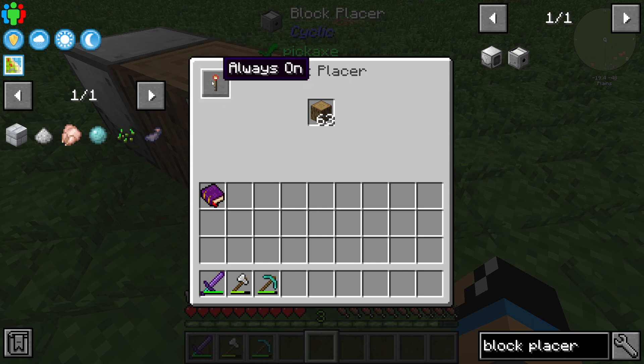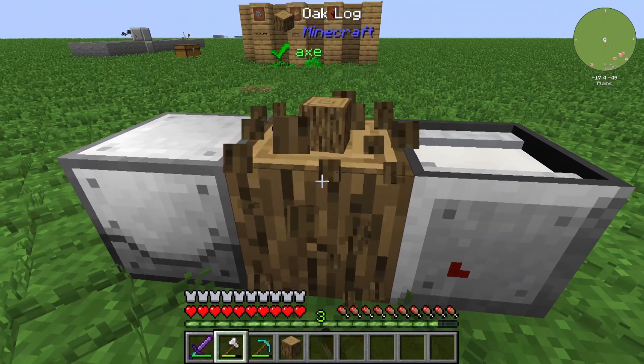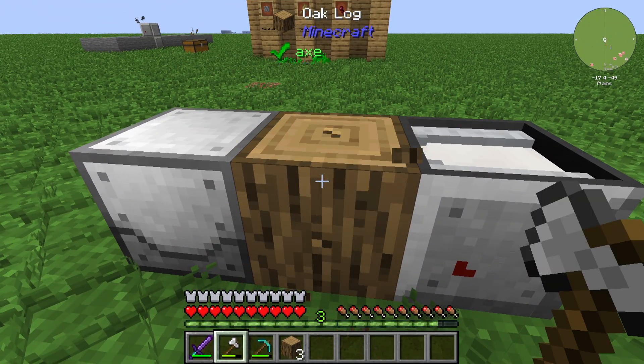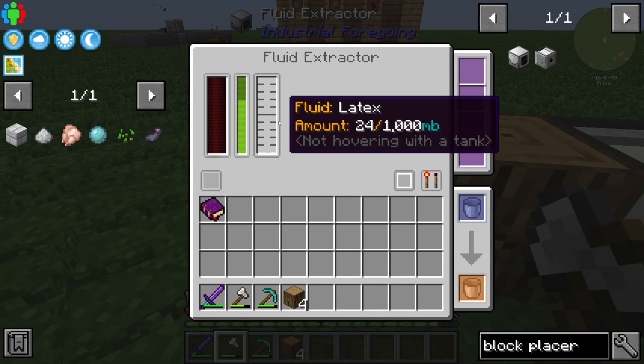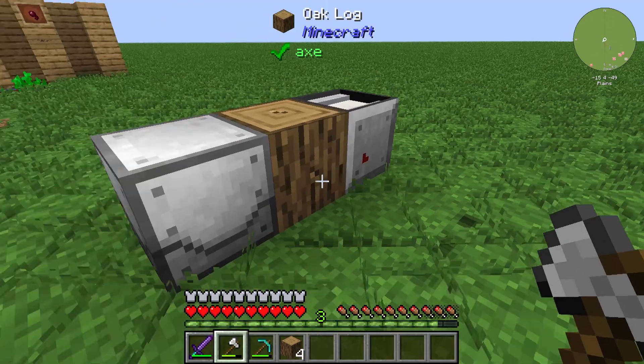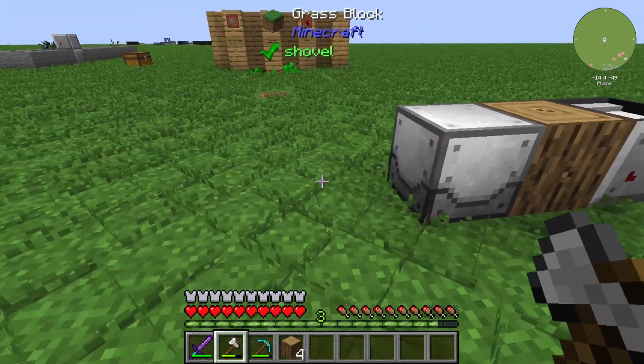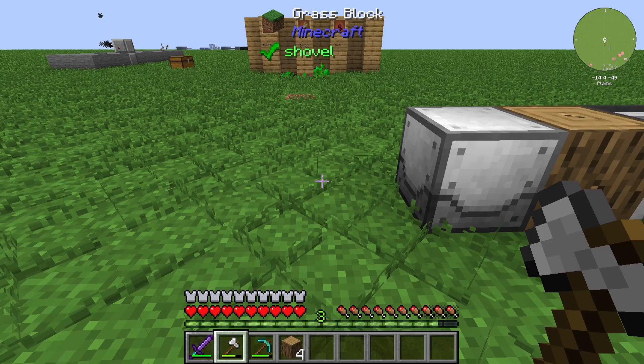You can use it with the redstone mode set to 'always on', so that whenever the Fluid Extractor destroys the oak log and extracts the latex, the Block Placer will place a new oak log. Thanks for watching, that's all about the Block Placer. I hope I could tell you something useful. Bye!